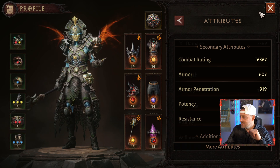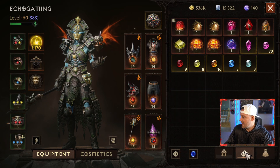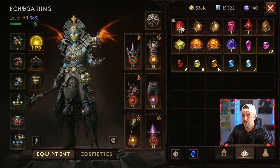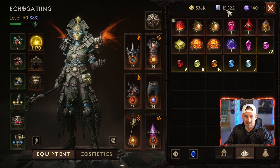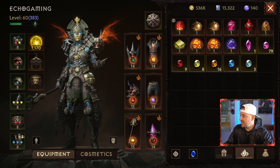Speaking of secondary gear, let me come on over here to my bag. Over here we have all the gems. I did purchase a BSJ — Blood Soaked Jade gem — from the shop last night. It's a 2-star. I got it for 62,000 platinum, taking me only down to 15,000. So that is going to be my next gem upgrade. Excited about that.